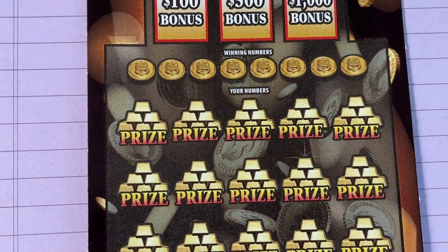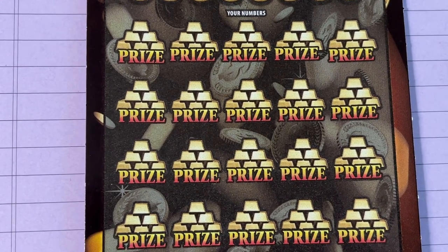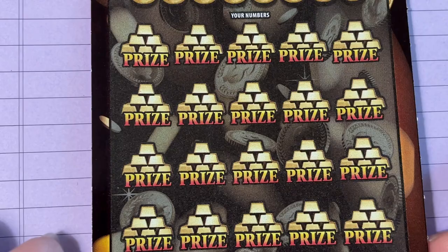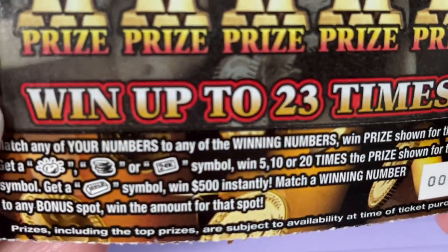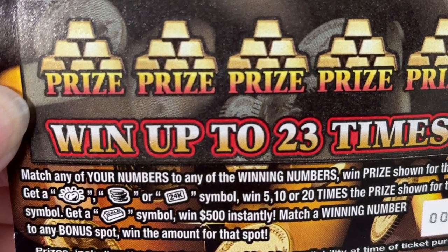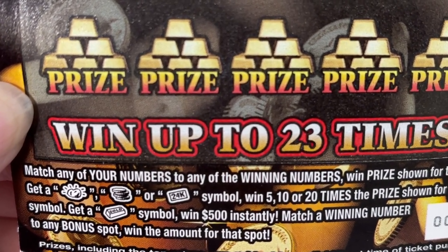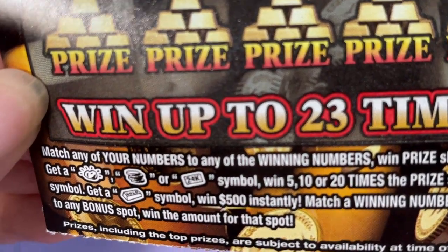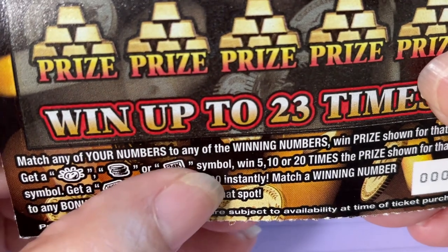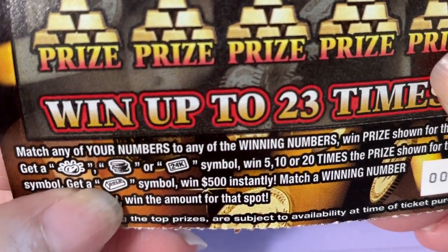I want to zoom in a little more — this ticket is darker and a little harder for me to see. I wanted to pick that up. If you're familiar with the bottom of this ticket, they have all these symbols, but I'm not lucky at finding them. I think I found the first two symbols — the golden nugget and the stack of coins — but I have not found the 24K or the gold bar on this ticket.